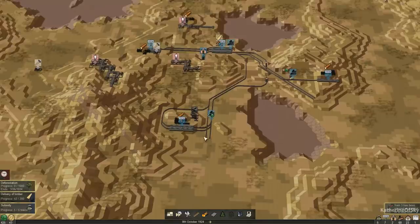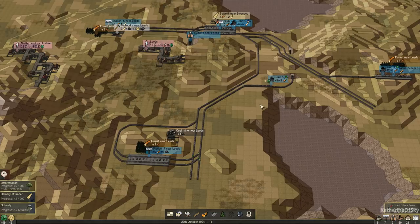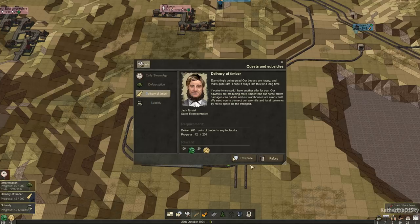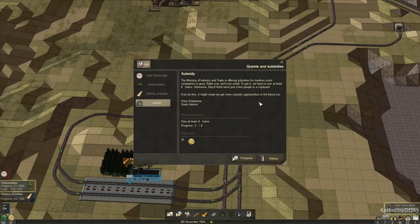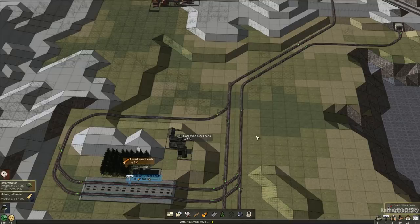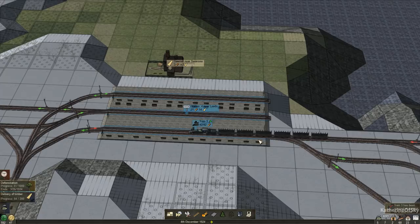We're going to have to monitor this forest and see if it starts building up a lot of lumber. Right now we have 54 lumber, but it's been building up while we've been trying to connect these stations. There's a delivery of timber — that's the one we started. Subsidy progress: five of six trains. The Ministry of Industry and Trade is offering subsidies for medium-sized companies to grow right now. We're too small — we have to own at least six trains, otherwise they'll think we're just a few people in a cupboard. So we want to own at least six trains and we'll get that shortly when we make the one for coal.